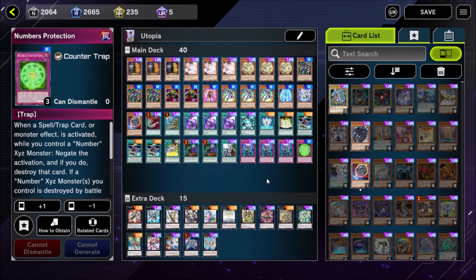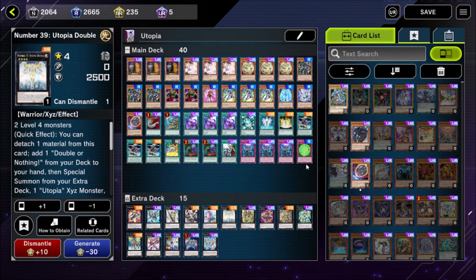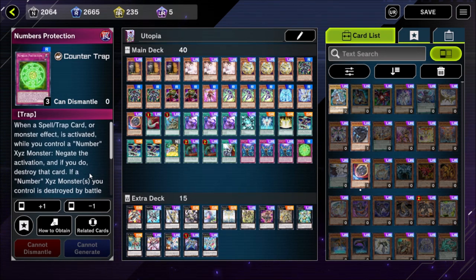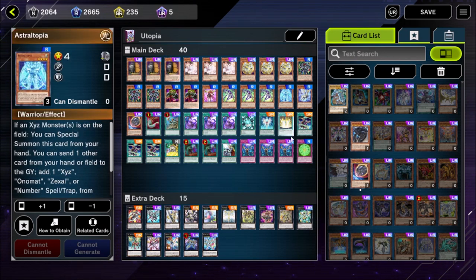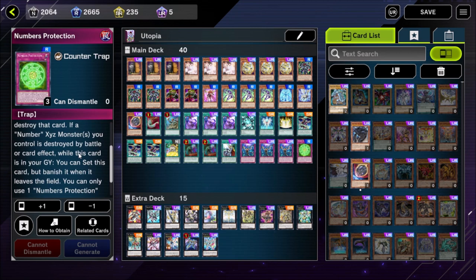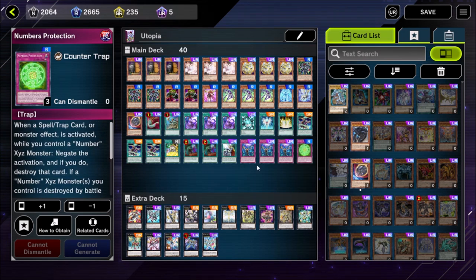The last card in the main deck is Numbers Protection. When a spell, trap, or monster effect is activated while you control a Number XE monster — which is no problem since our extra deck is full of them — you can negate that activation and destroy that card. That effect alone would be enough to play this card. It's also a Numbers card, so we can search it from Astral Topia. Its second effect: if a Number XE monster you control is destroyed by battle or card effect, you can get it back from the graveyard — giving you an extra negation on a later turn after your opponent has already used this card.